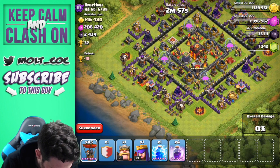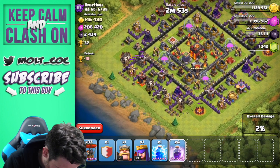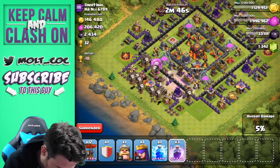We're definitely going to take out these archer towers first — one, two, three right there — and then let's go ahead and drop off a rage spell right there. Then we are going to just spam the rest of these balloons in and drop off another rage spell right here.